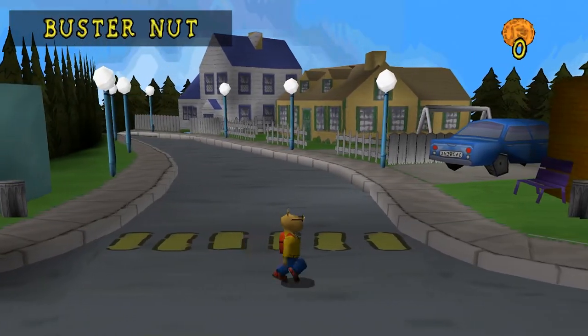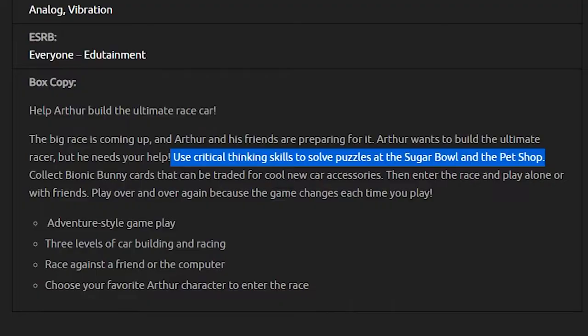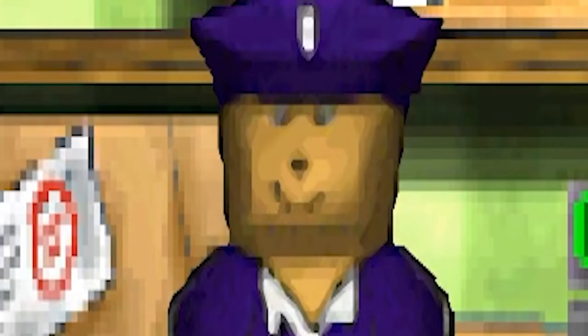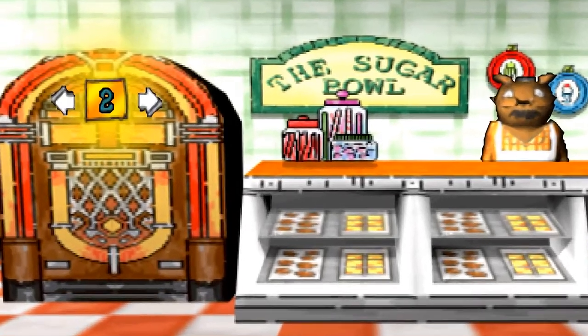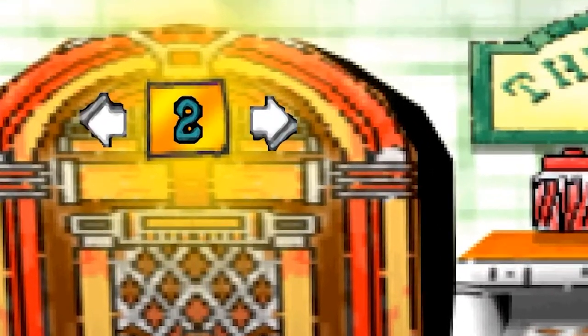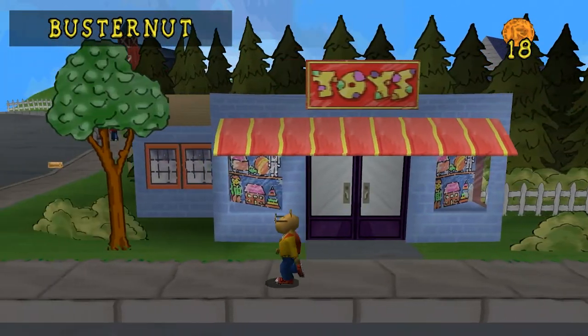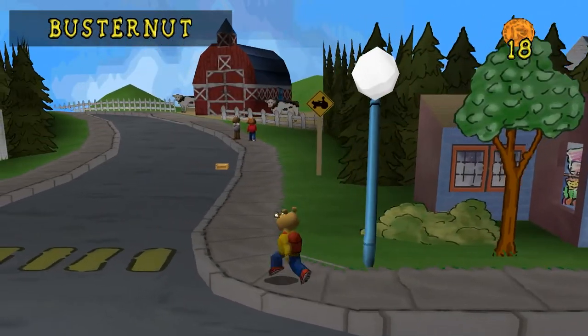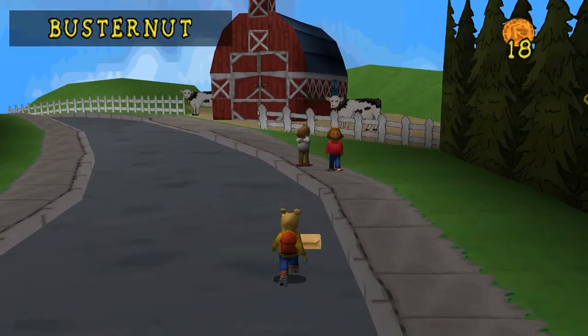My main issue with these places is the cover makes them seem far more important than they actually are. It says "use critical thinking to solve puzzles at the sugar bowl and the pet shop." You can't do any of that. These locations have minimal things to do, unless you class changing the music on the jukebox as critical thinking. The only thing in the game that comes remotely close to being a puzzle is when you find a missing parcel for the post office — and it's right outside, so you can't miss it.